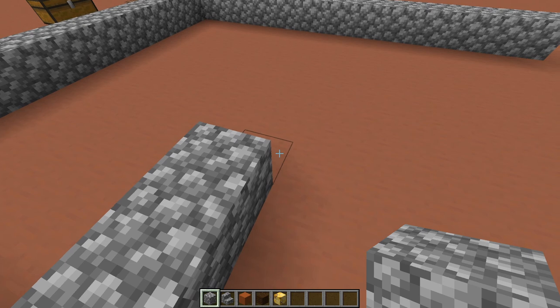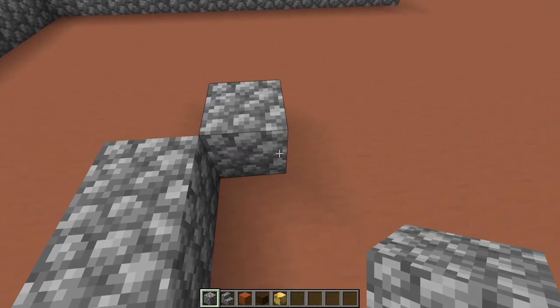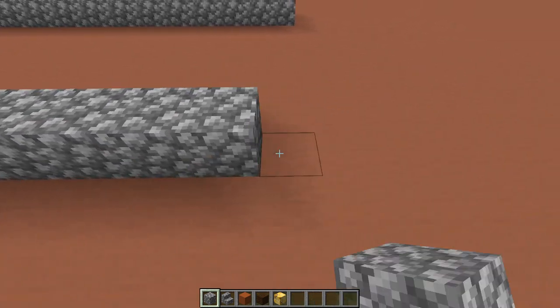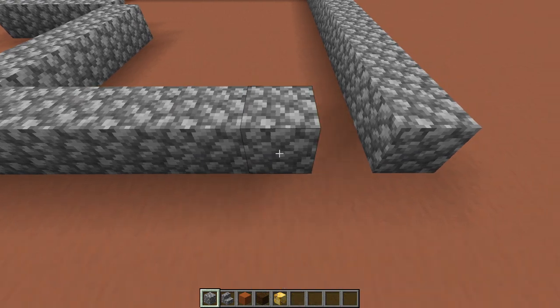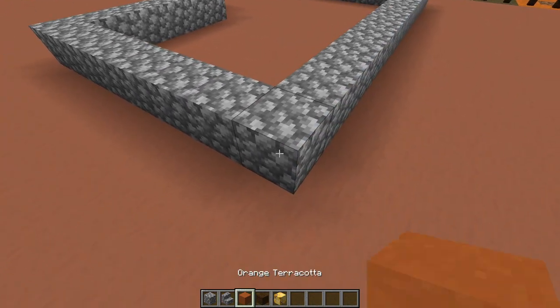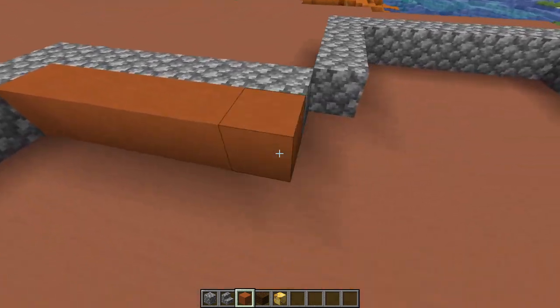We're going to fill that blank section in with orange terracotta a little bit later. For this side, come over six blocks and then bring it all the way up to the front. On the inside, we're going to use orange terracotta as our border, so put a border all the way around.